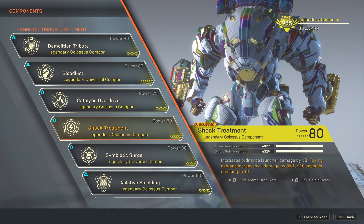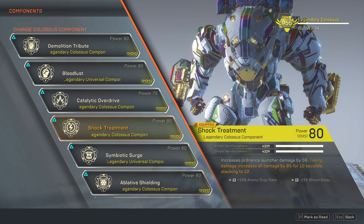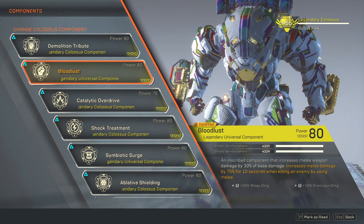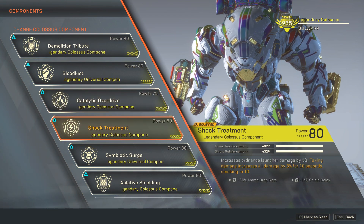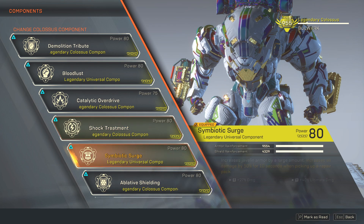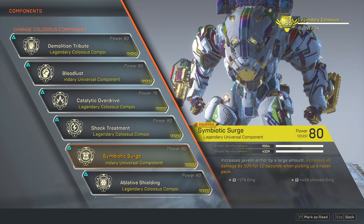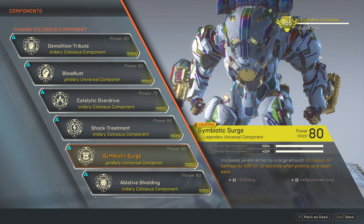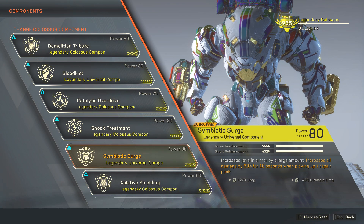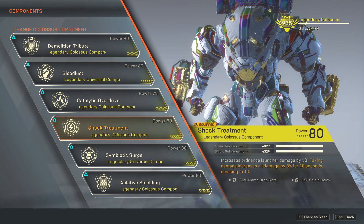Shock Treatment stacks to 10, so that's an additional 80% overall damage. So Bloodlust is for additional melee damage, Catalytic Overdrive is for gear damage, and Shock Treatment is for overall damage. Then we're adding Symbiotic Surge, which increases Javelin armor by a large amount and increases all damage by 50% when you pick up a repair pack.